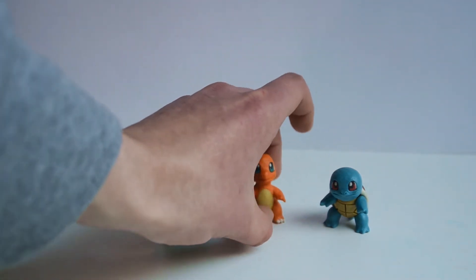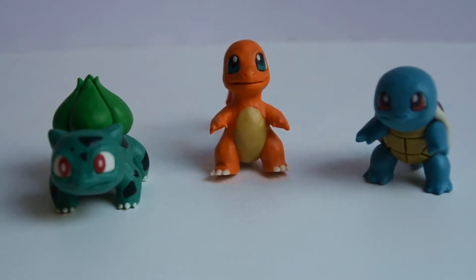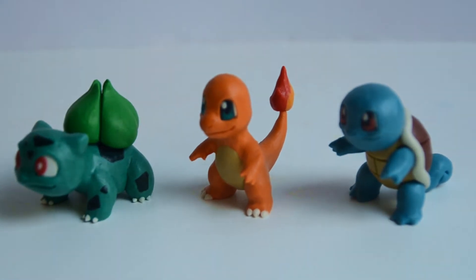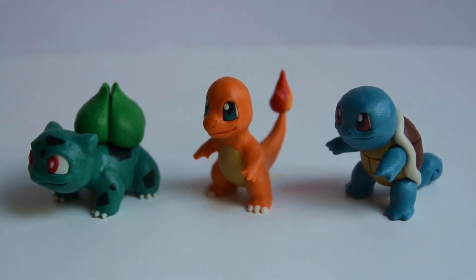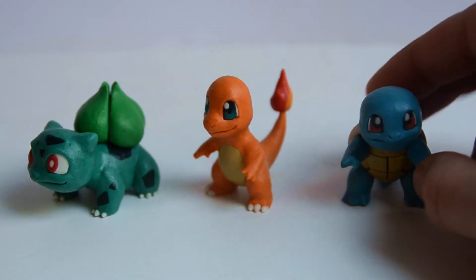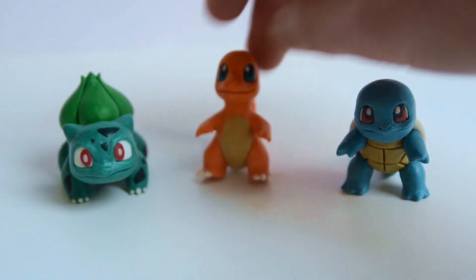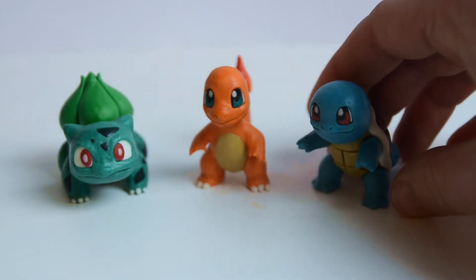Never mind — come on, stand! These are the starters from Red and Blue, or Red and Green, depending on where you played them. Yeah, he refuses to stand apparently. Let me get him a little sharp and focused — that should do it.